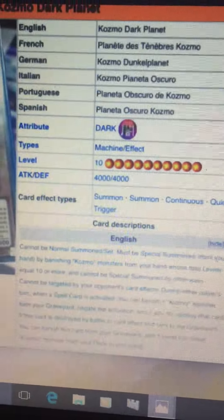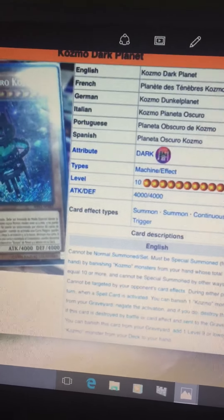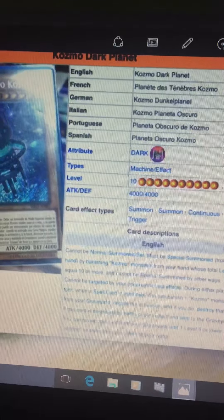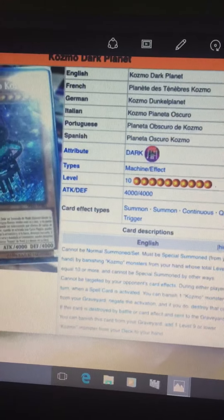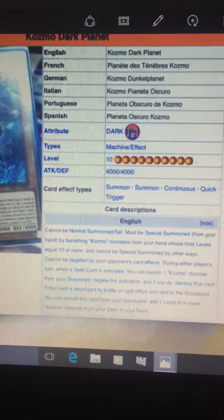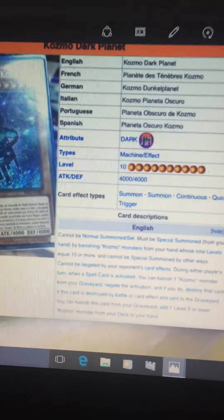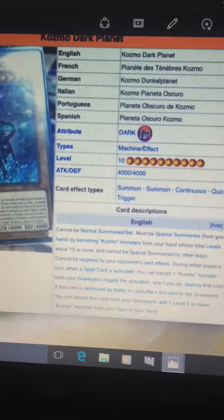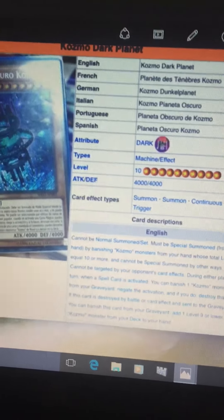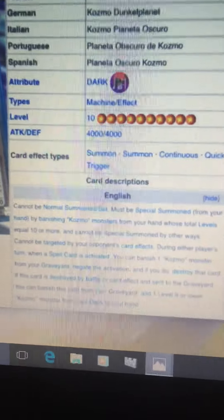Notice how it says banishing Cosmo Monsters from your hand whose total levels equal 10 or more — that means you can discard copies of itself to bring this card out from your hand. But if you don't run multiples, you need to banish at least two of your big ships to bring this card out, and you need to have Dark Planet in your hand. So you're using at least three cards from your hand to bring this card out to the board.